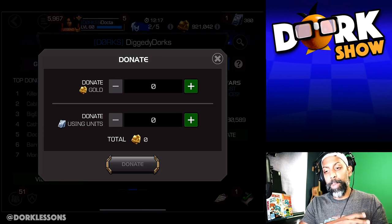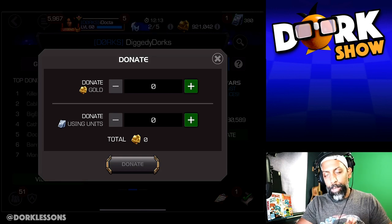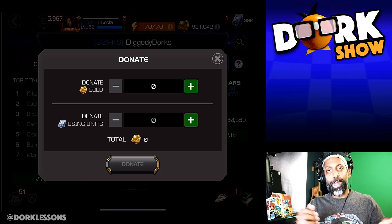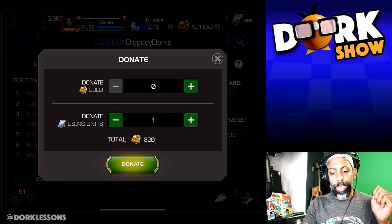Now, it could be a quick tip for you — maybe you do this, maybe you don't. But the unit conversion for your donations, for the most part, is usually pretty expensive. Like if you try to go here in gold, for every one unit you're dropping, it's 320 gold. That's pretty awful.